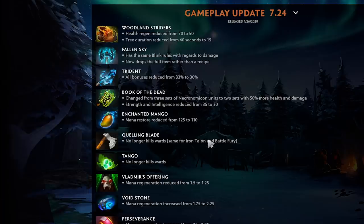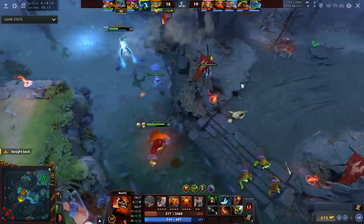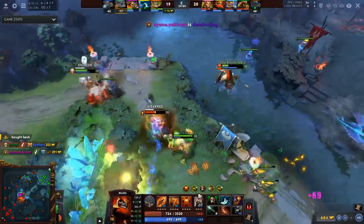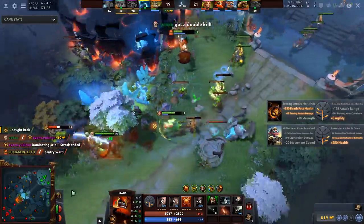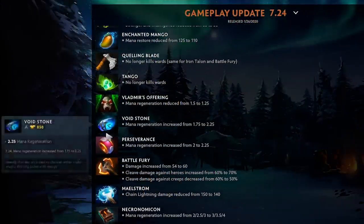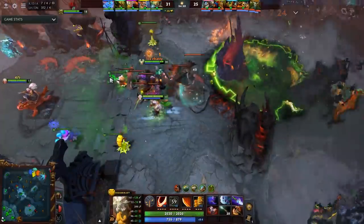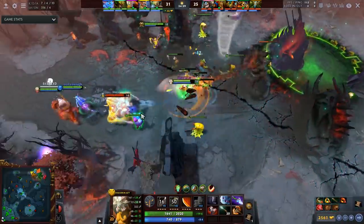Quelling Blade and Tangos no longer kill wards — so now you have to 50/50 every single ward in the laning stage and whoever has higher attack speed just wins. Vlad's Offering mana regen reduced from 1.5 to 1.25 — like I feel like if you're gonna nerf this item you gotta go bigger. How do you come up with taking off 0.25 mana regen? Void Stone and Perseverance mana regen increased, which is good since these items aren't too powerful in general. Battle Fury gets six more damage plus the cleave does more hero damage but less creep damage — that makes you farm slower, which is the primary reason you buy Battle Fury.